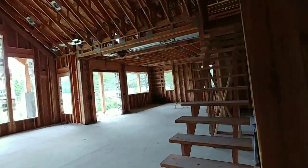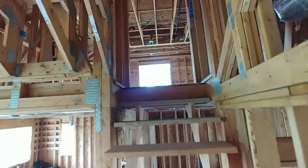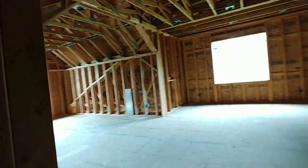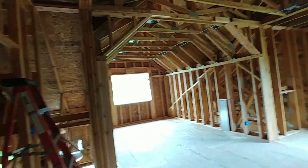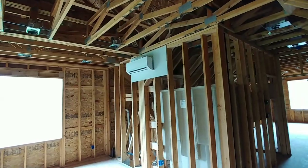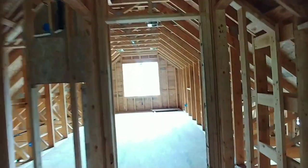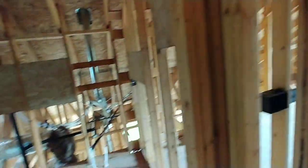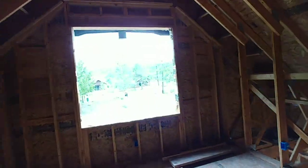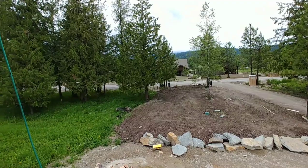I forgot to show you guys the upstairs — let's take a look. It's just a bonus room up here. That's a pretty good size — an extra living space up here. What is that, an AC unit or heating unit? Cool. An extra bathroom up here. Might as well maximize your space — you've got all this area up in the rafters. Here's the front yard.